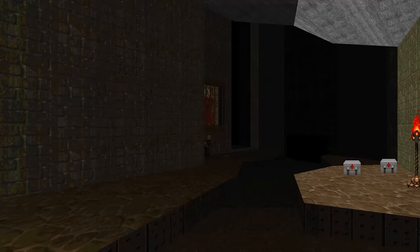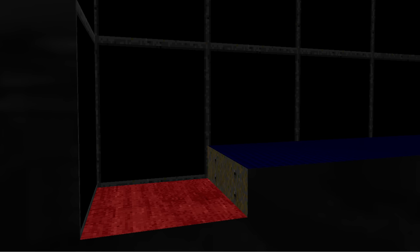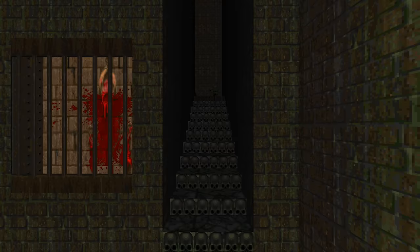Map 15, Industrial Zone, also has a secret that was considered unobtainable for the longest time. Let's take a look at why it's broken. First we need to understand when the game registers something as a secret. The sector must have a secret property set to 1. Then the player's origin must make contact with the sector. If only your bounding box is overlapping the sector, the secret won't count.